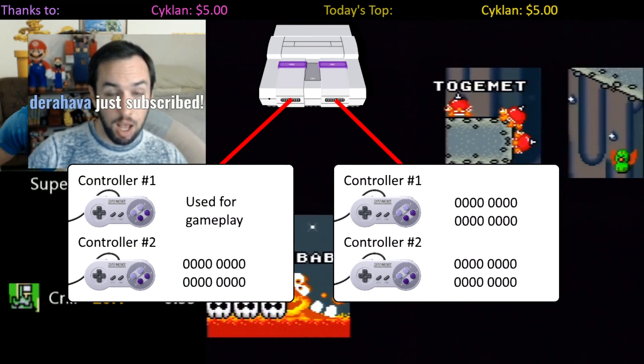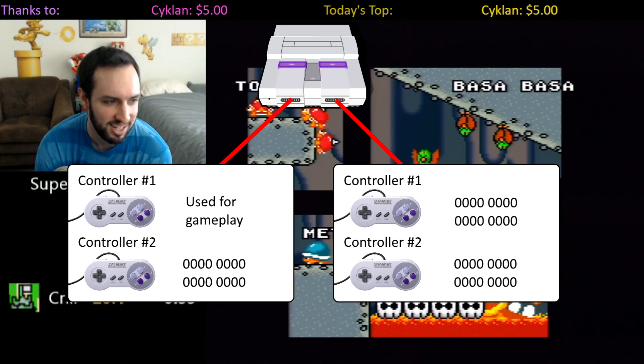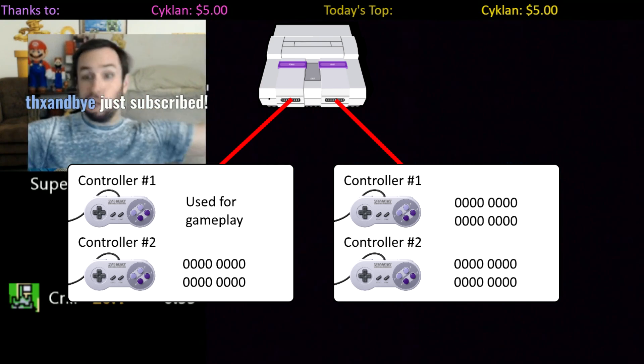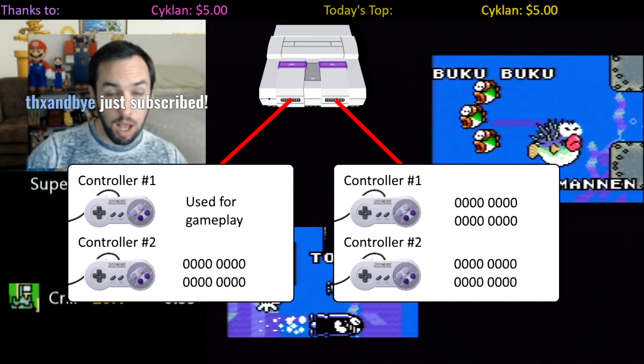Here's what the joypad auto-read registers look like. There's 8 bytes of data, which correspond to 4 controllers. Normally, if you only have one controller plugged in, 6 of those bytes are just 0s.